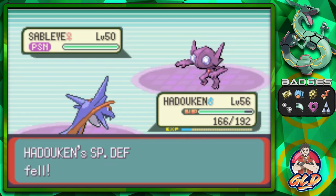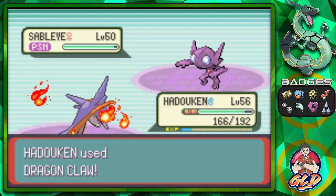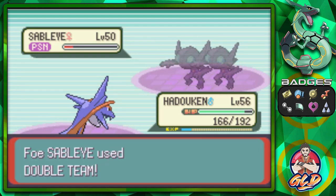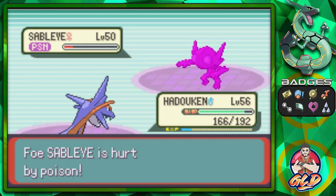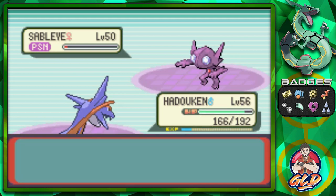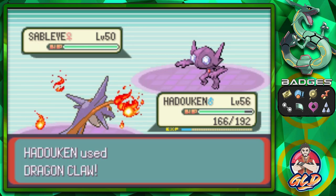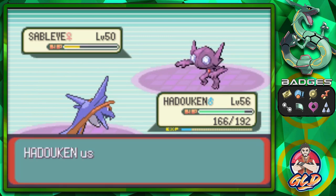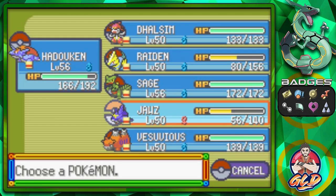Toxic is doing its thing. Sableye's evasiveness goes up — we nearly beat it. Phoebe heals up her Pokemon so the poison is gone. Then she uses Dragon Claw, which nearly defeats this Pokemon, so we go with Dragon Breath — and just like that Sableye has been defeated!